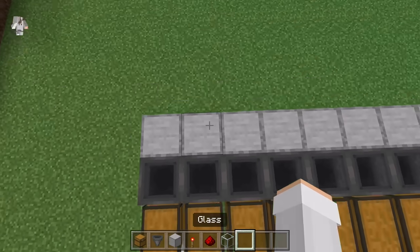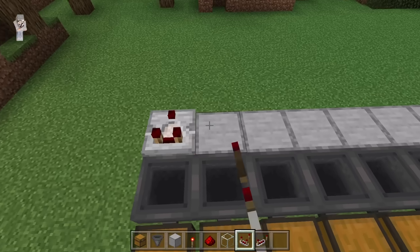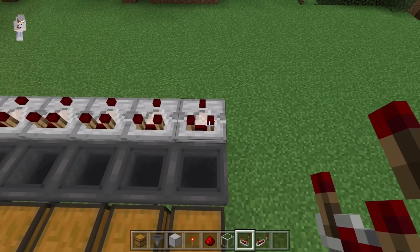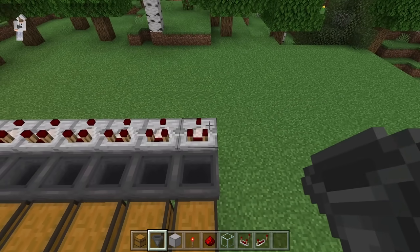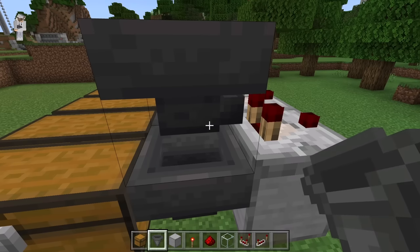Now turn over this direction. Then place a redstone comparator on top of each of those blocks. Make sure the 2 prongs of each of those redstone comparators are facing towards the hoppers. Once you're done placing all those redstone comparators, come over here. Then crouch down and place a hopper at this spot, making sure the nozzle of that hopper is facing towards that redstone comparator.